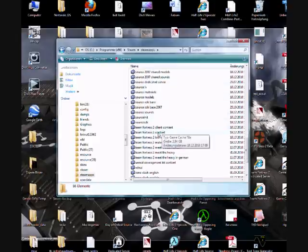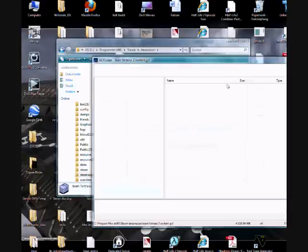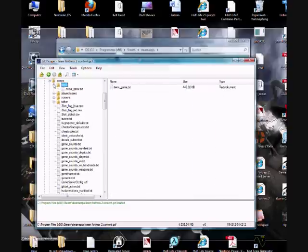Then you need to open Team Fortress 2 content. Go to TF, Scripts, then Items.